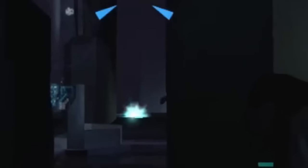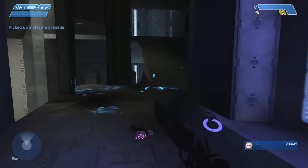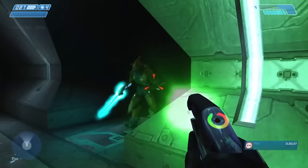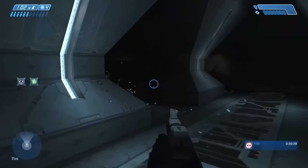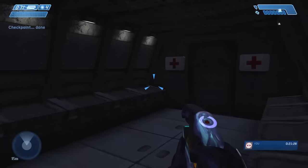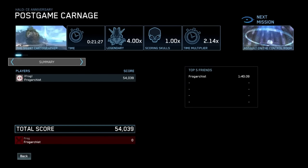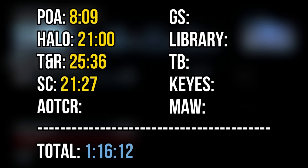I got an elite to kill himself, otherwise there wasn't anything of note in my descent. Going back up, it was cool to use the active camo to sneak around and kill everything, and I always love wrecking the gold sword elite. This was another one that only took me one try to beat deathless, and my final time was 21 minutes and 27 seconds, bringing my total to 1 hour, 16 minutes and 12 seconds.